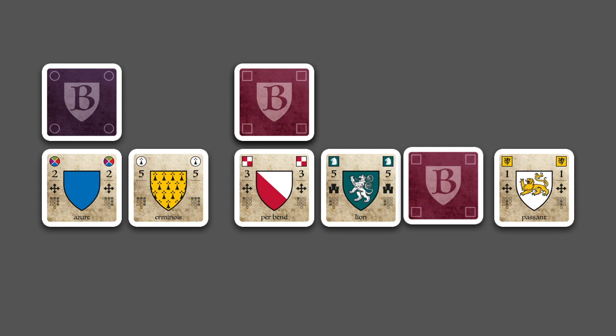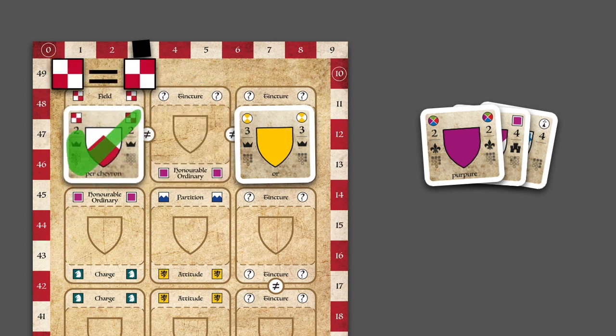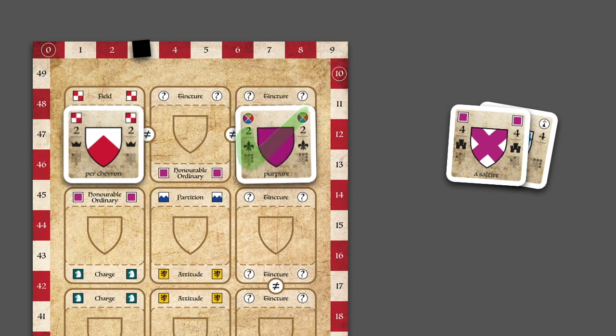On your turn you may choose to either draw element cards from the display, or place some element cards on your shield. Using the card iconography as a guide, cards must be placed so that they follow the actual rules of heraldry in order to create a real Blazon.